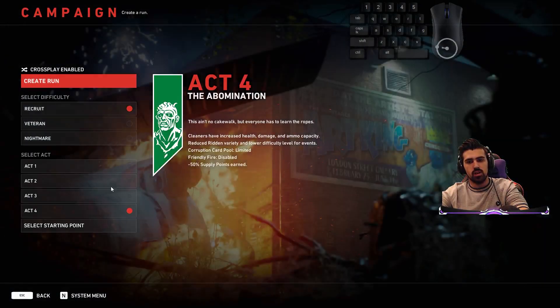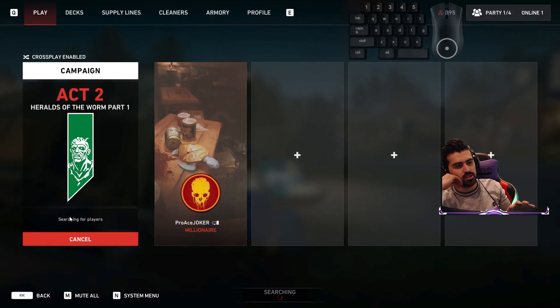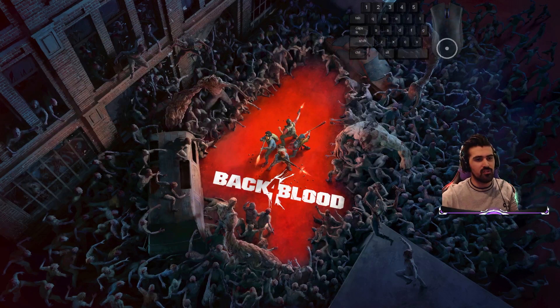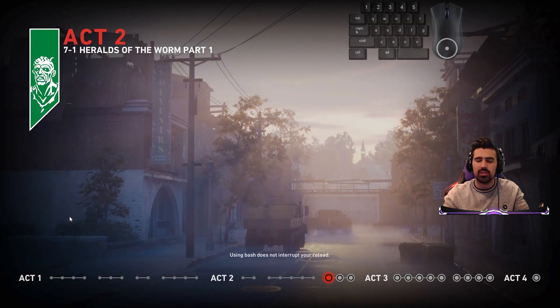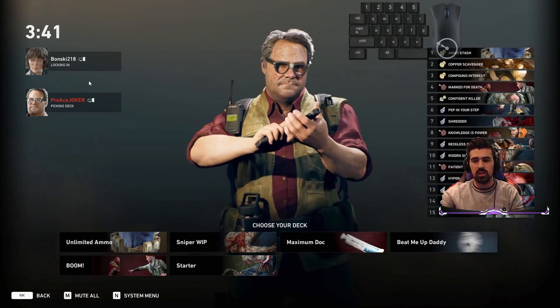All you do is start up a run on whatever difficulty you're ready for Act 2 — Heralds of the Worm. You'll get anywhere from 24 to 44 supply points, and if you complete the secondary objective during it you'll get bonus ones. Sometimes you have to find the specimen container — you can take the extra two minutes to do it. And here's the thing most people already know: you're gonna want to play Hoffman, who also gives one extra accessory damage.